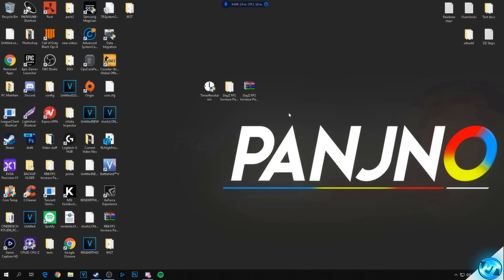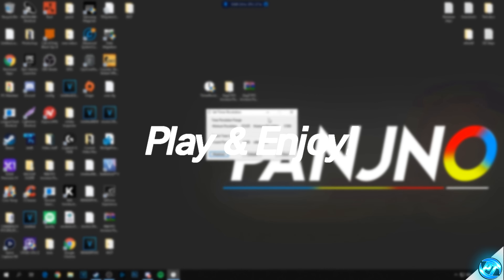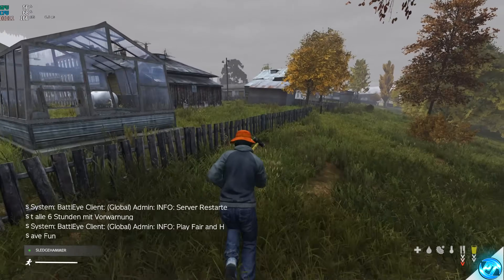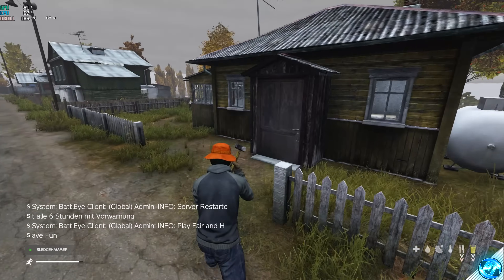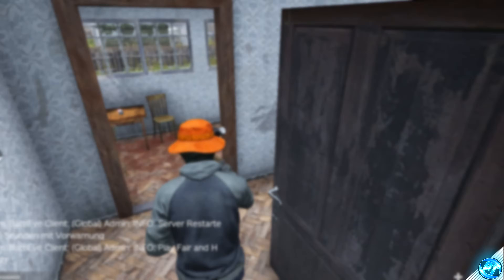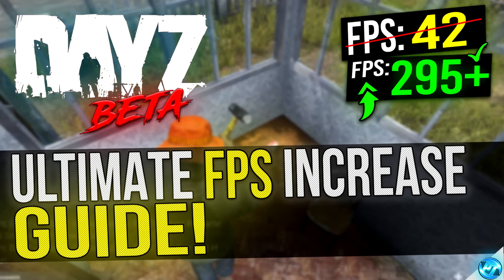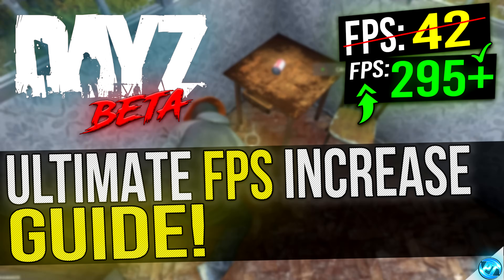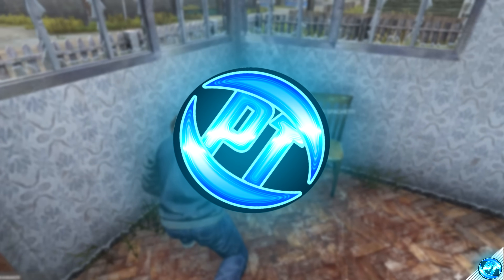Now that all optimizations are complete, the only thing left is to open Timer Resolution, select Maximum, then go to Steam, find DayZ, and hit Play. And there you have it — my ultimate FPS increase guide for DayZ, from the beta all the way to the 1.0 release. Leave a like if you're happy with the results, drop your questions and results in the comments, consider subscribing and hitting the bell for updated guides. Thank you very much for watching — I've been Pangino, and I'm out.